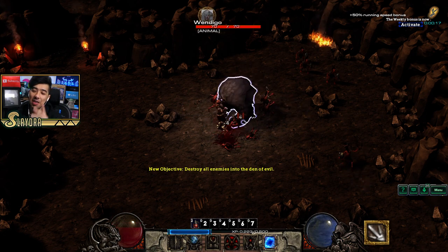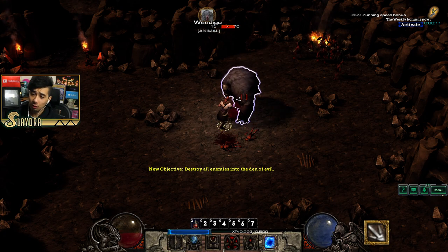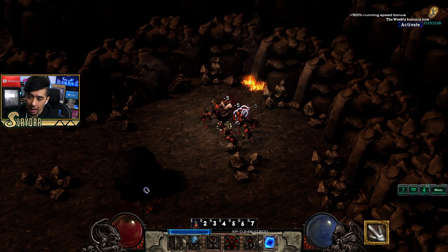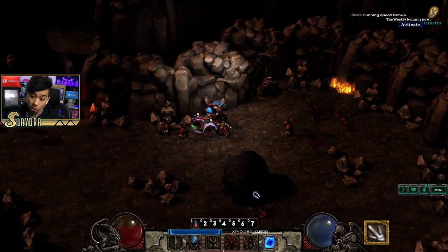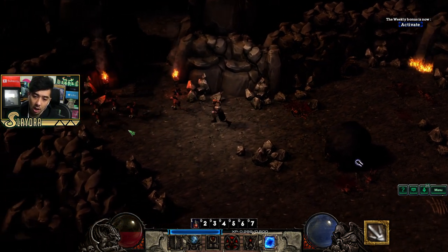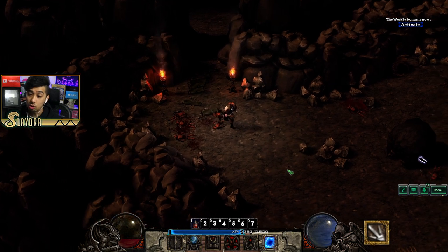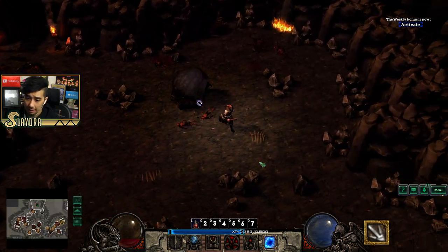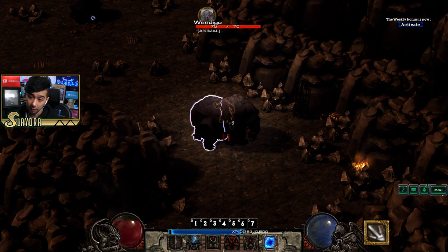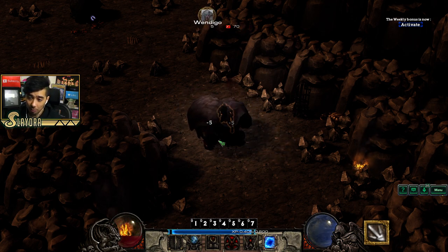We're going back into the Den of Evil — you guys probably remember this area where you'd have to kill everything, and there'd always be one little guy hiding at the very end. These Winged Fiends are kind of beefy so I might have to pop a potion soon. Another thing — you can stack up to four potions per number slot. We have slots one through seven, each holding four potions, which is a change from original Diablo 2. There are some QoL changes throughout.